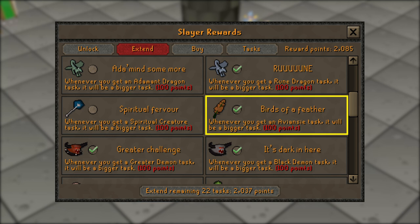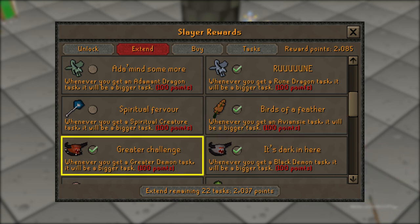Next up is going to be 'Birds of a Feather', and this will extend your aviansies tasks. Why would you want to extend these? Because you can do Kree'arra on an aviansies task, which can be incredibly good GP per hour if you're pretty lucky.